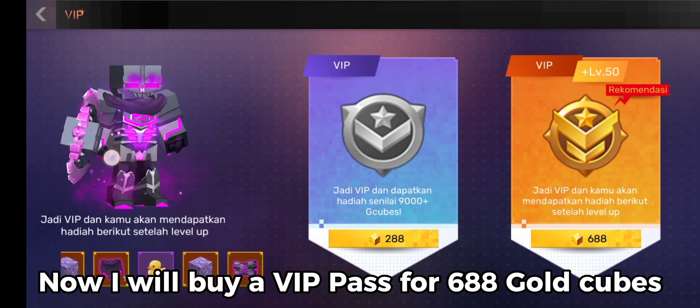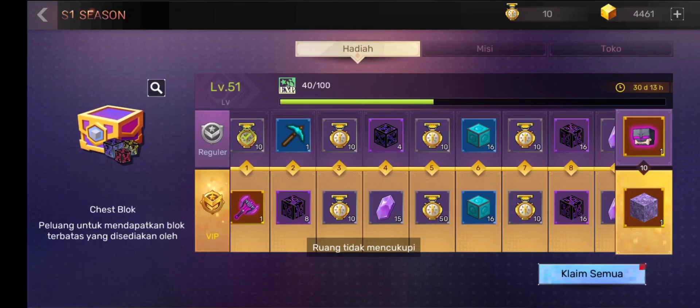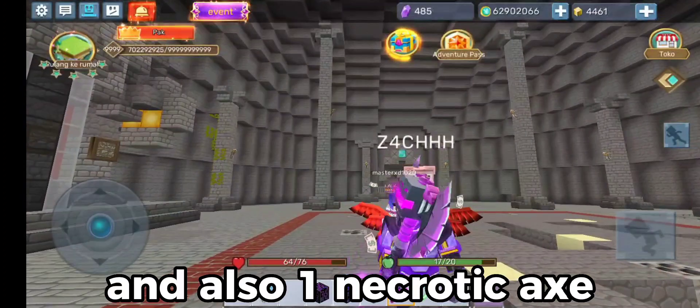Now I will buy a VIP Pass for 688 gold cubes. Here I just got a Necrotic Helmet, Cape, and Boots — and also one Necrotic Axe.